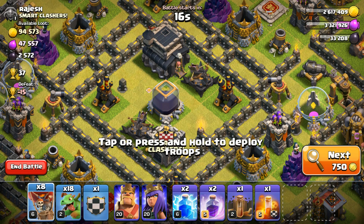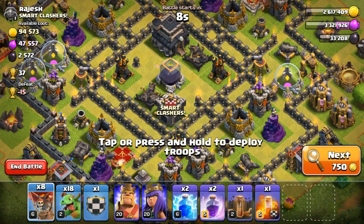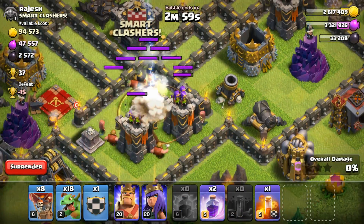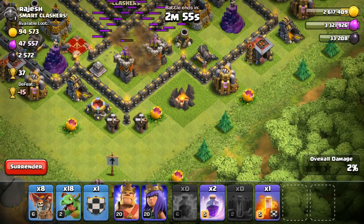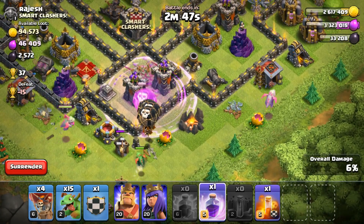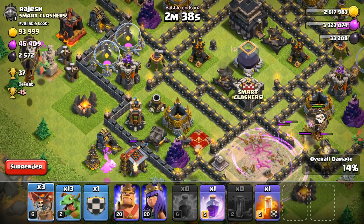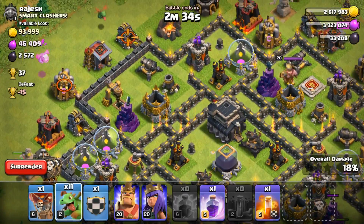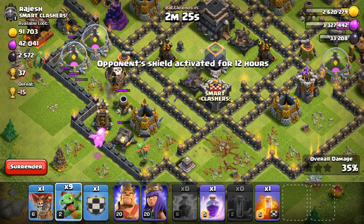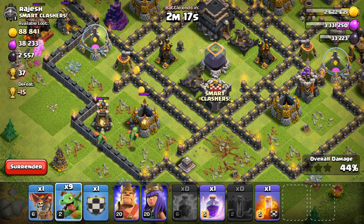We're going to smack this Town Hall 9 right here — it has 2500 Dark Elixir and 37 trophies available. One thing I'm considering is maybe using two Zapquakes. I don't really want to rely too heavily on Clan Castle troops because I don't want you guys to have to worry about using Clan Castle troops for an event. But if you want to, I think two Zapquakes will be beautiful. The beautiful thing about this army is it doesn't really use a ton of Dark Elixir. If you can't get a Dragon in the Clan Castle, maybe get more Baby Dragons, some Balloons, a Hound — anything like that will obviously help out.